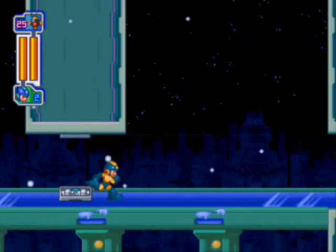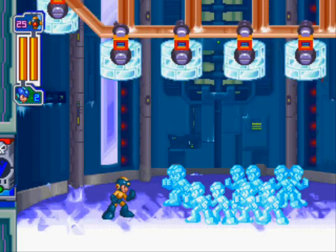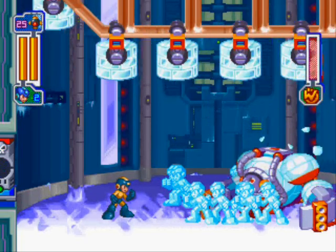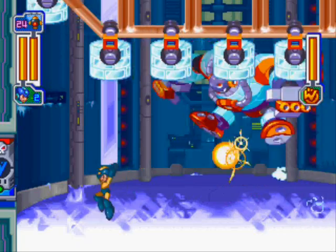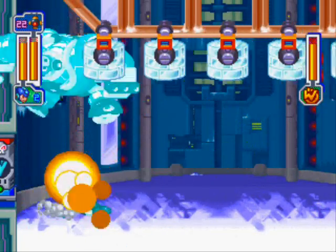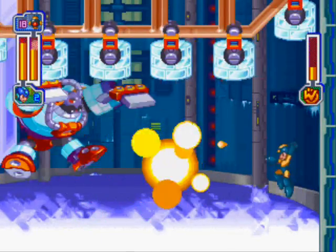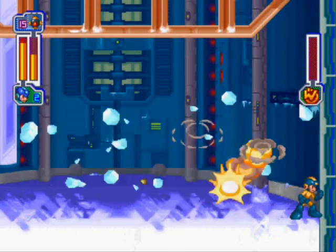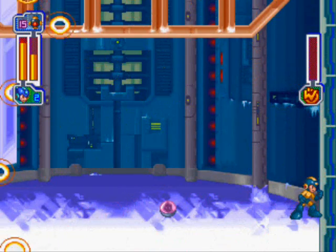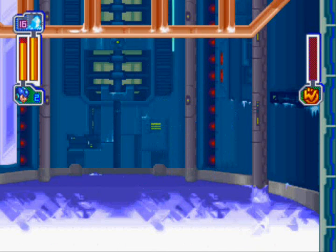Now we're going to meet our nemesis, Frost Man. Needless to say, his voice acting is so hilarious — he says 'Freeze! I'll crush you. I'll make a popsicle of you.' Frost Man is a giant behemoth who takes huge jumps and loves to throw ice blocks at you. Sometimes he'll hit the ground and one of the ice blocks on the rail above will fall and push toward you. But really, he's so slow and predictable — you can easily slide under him when he jumps and just grenade bomb him to death. It's pretty damn easy. I don't even think I got hit this fight. Frost Man is a weakling.